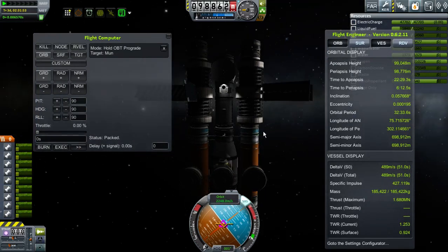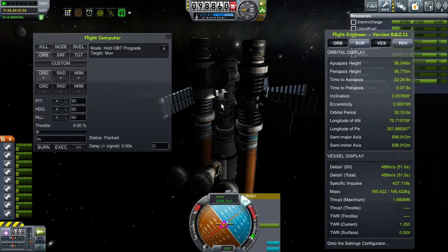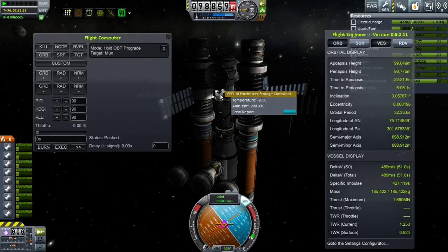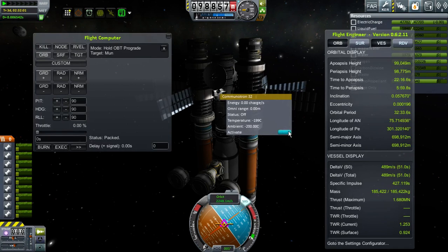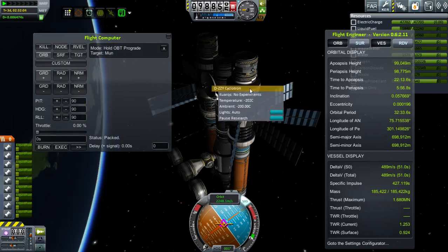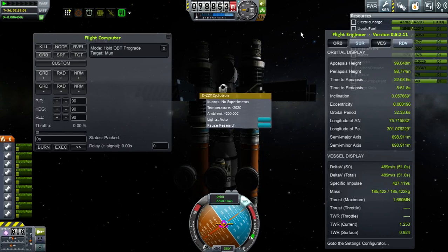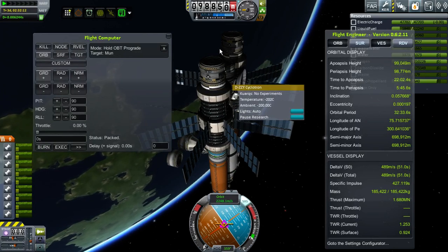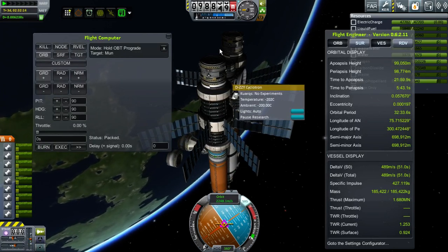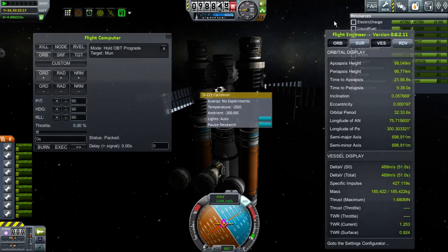That does put us in a nice orientation. Now we can send people up here — or at least that is the plan. You can see here we've got our transmitter out. I'm going to activate it. The reason for that is so that anything around here will have local control available, because this guy will act as though it were a space station and it'll reduce input lag.